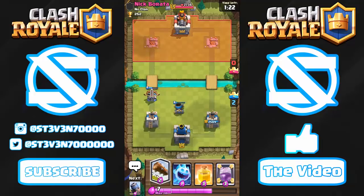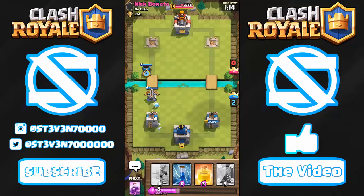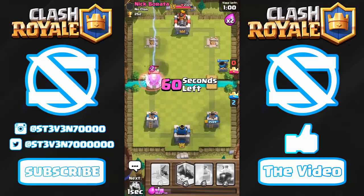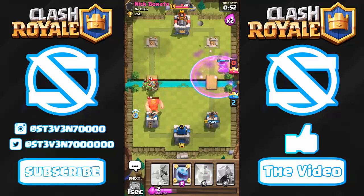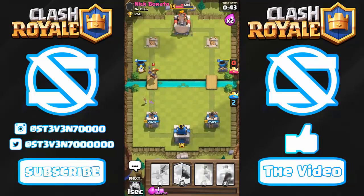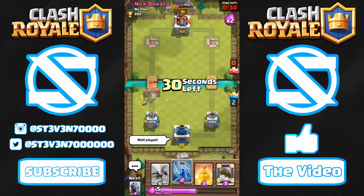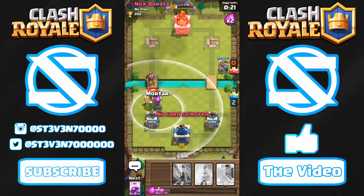I think he might have the Giant and Prince ready to go. Let me cycle through a few cards and start up Mortars on both sides. He's starting up another Giant push — if he had done this earlier with a Giant and Prince combo I could have lost the tower. Mirroring Logs is really the only way I can take out a tanky back line like a Prince behind a Giant. Let's rage up the Mortar and try to get the three crown.